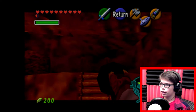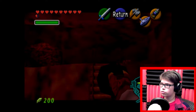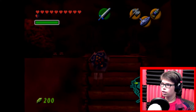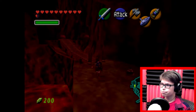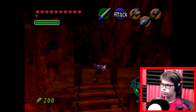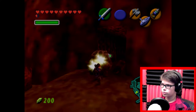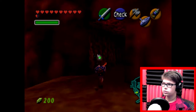I did forget something here in Death Mountain. If I can go ahead and do it, I need to scoot up and grab up. There's actually something over here you can get with the Megaton Hammer — right here in these rocks. You can break them like so. There's actually a Great Fairy's Fountain that gives you enhanced magic.